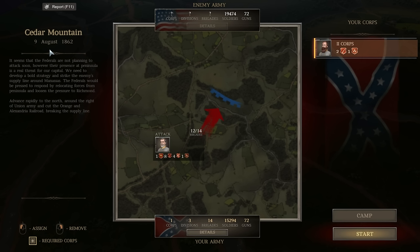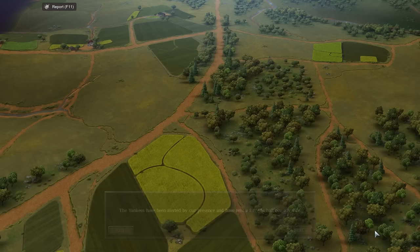We're going to go ahead and fight the Battle of Cedar Mountain. Seems that the Federals are not planning to attack soon, however their presence at the peninsula is a real threat for our capital. We need to develop a bold strategy and strike the enemy supply lines around Manassas. The Federals would be pressed to respond by relocating forces from the peninsula. We need to advance rapidly to the north and around the right of the Union Army and cut the Orange and Alexandria Railroad. Looks like we're going to be outnumbered and the enemy has a lot of artillery. The Yanks have been alerted to our presence and sent a force to halt our advance — they've occupied the ridge above Cedar Run. We have no choice but to attack and repulse them.